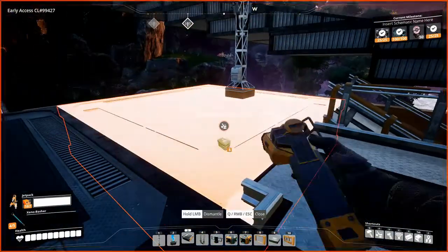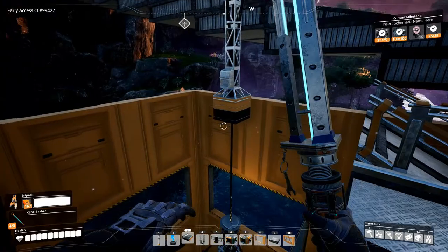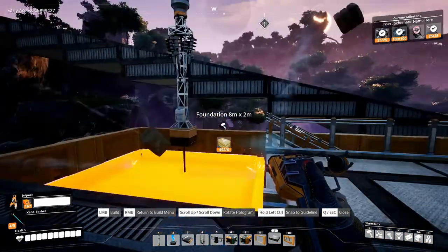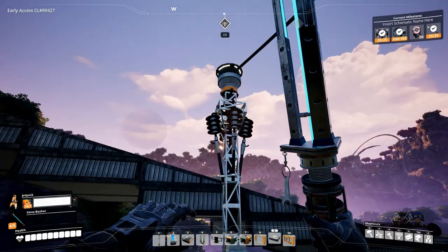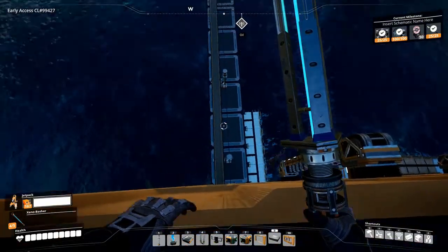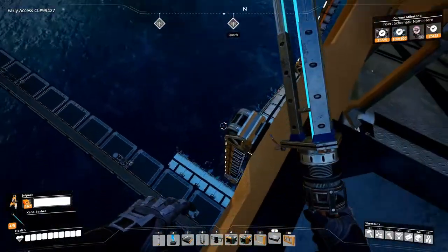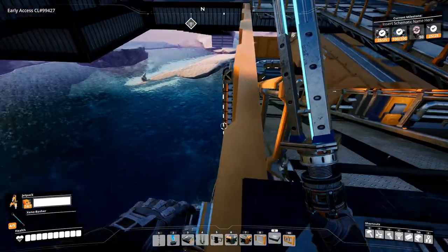This is kind of interesting — you build one, then you remove the floor, pull a cable down, and then replace the floor. That's the best way I've found to get electricity to all the floors without having to go on the outside. I also fixed this belt so it's a little bit less spaghetti. There's more than enough room to put the elevators on the inside, but I kind of like the look of them on the outside.